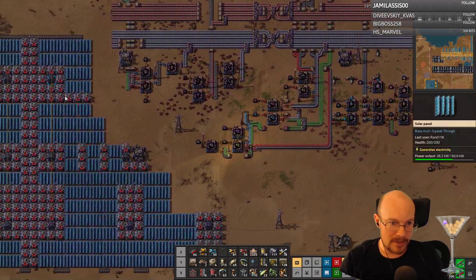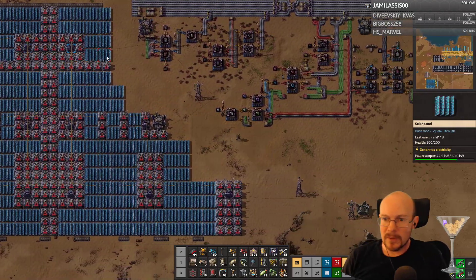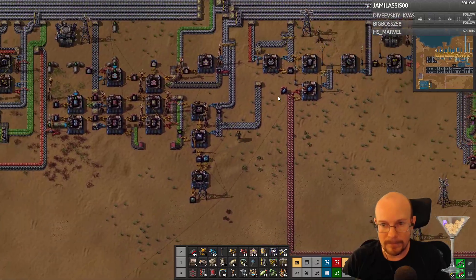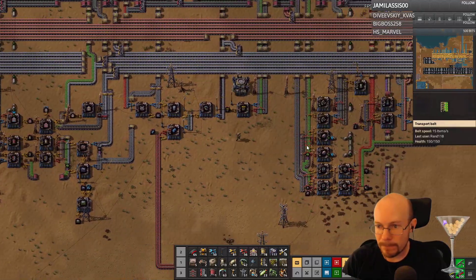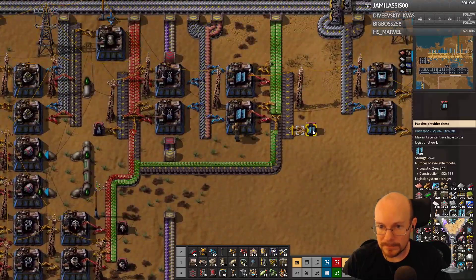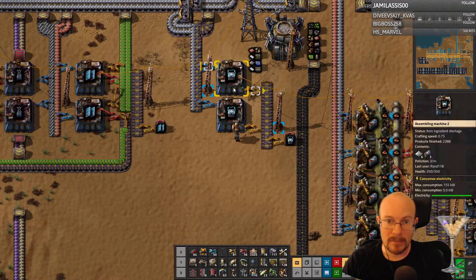You know what, I'm gonna deconstruct all this. These are extra pieces I can use. Let me look at my solar panels and stuff. What's taking so long to make these accumulators and solar panels? Where are they? Got our substations. Guess they just don't make super fast.